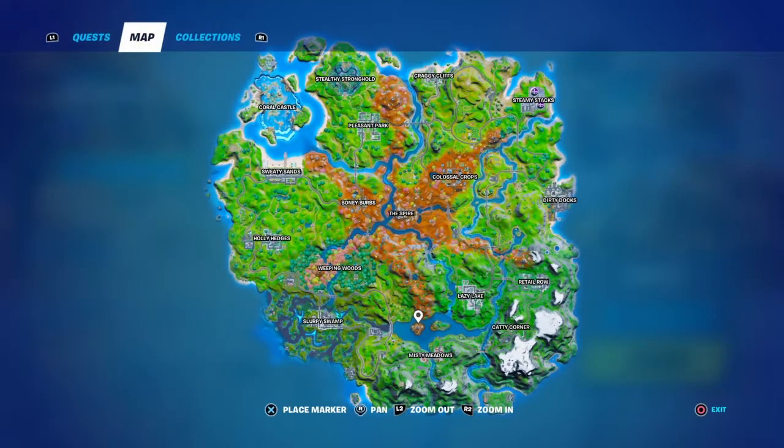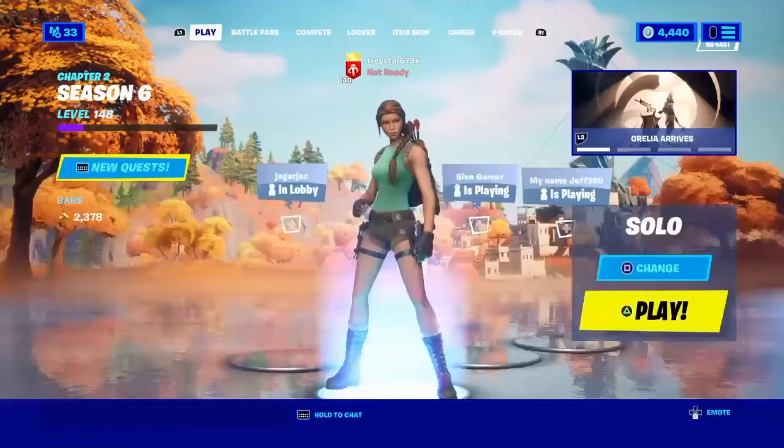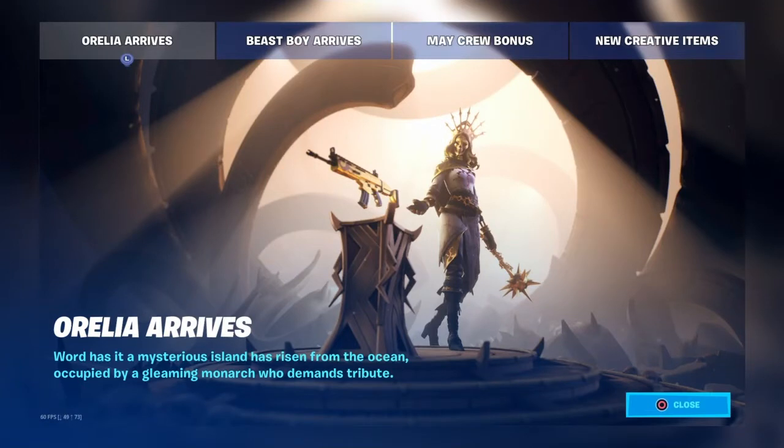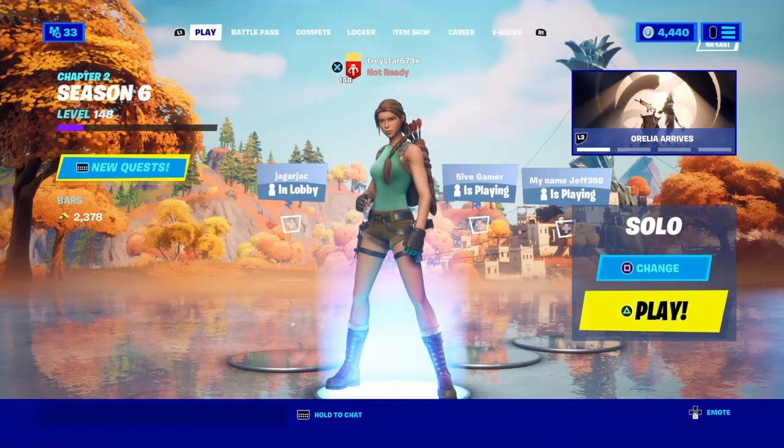Here's what you have to do: you see this island down here — you have to go there. There's this skeleton woman, Aurelia. You have to go to a table and pick up the golden scar. I'll show you how to do it, but it's very tedious because everyone's going to be trying to get it.